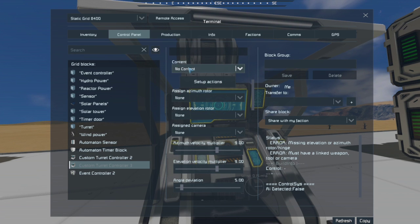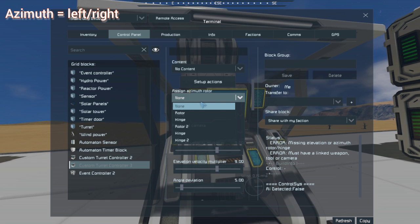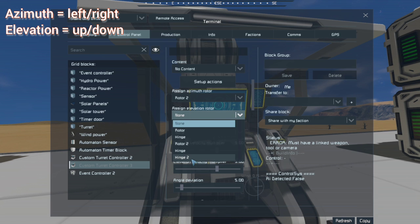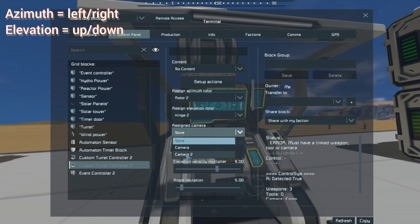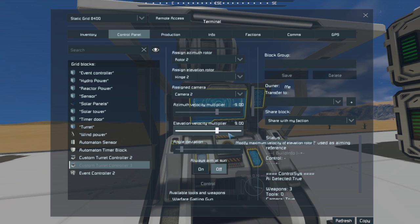Going into the turret controller, we can see numerous options. You can choose what shows up on screen, and then there are the key settings: the azimuth rotor — azimuth is left and right — we'll assign rotor two. The azimuth elevation rotor is the hinge — elevation is always up and down. Assigned camera, we'll do camera two. You can also change your velocity multipliers, which set the maximum velocity the rotor can move — basically how fast it rotates and how fast it goes up and down on the hinge.